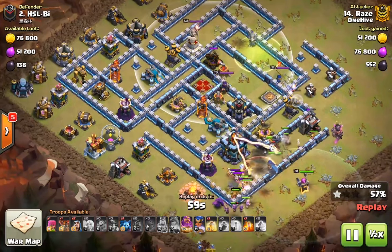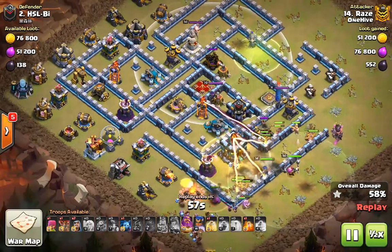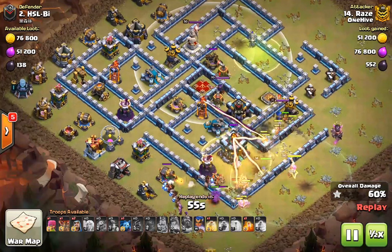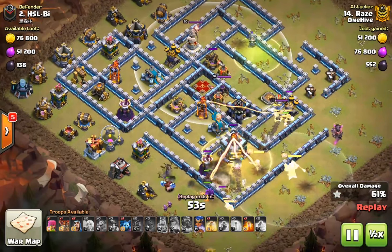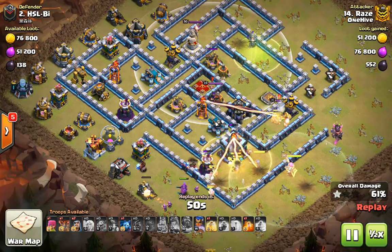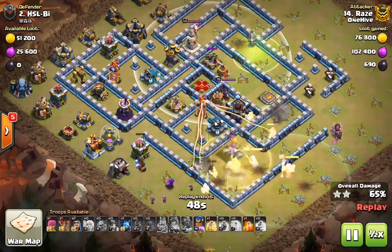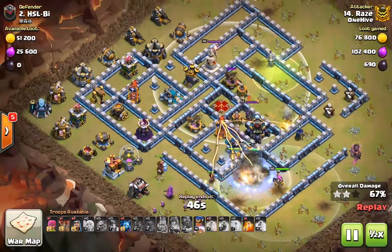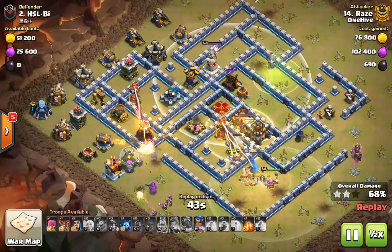It goes to show that you just can't rely on the auto ability for the queen at least. I think you can do a fairly good job with the king and the warden — the auto ability actually does a great job with them. But for the queen and the royal champion, the royal champion could still get attacked by a single-target Inferno Tower and wouldn't be able to get her ability off as well. So that's going to be the end of the episode. I hope you enjoyed and learned something. I've been Rage Gaming, and I'm out.